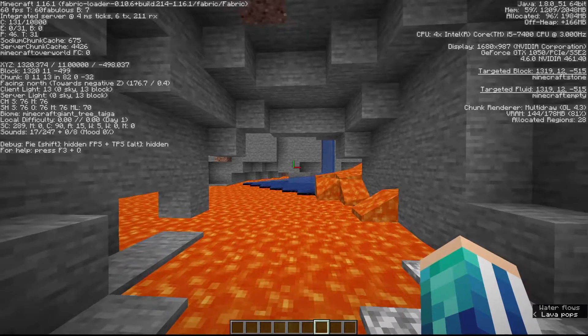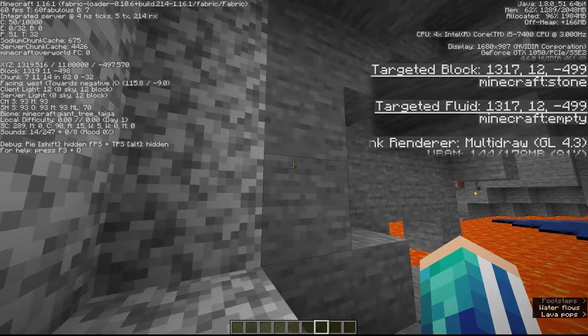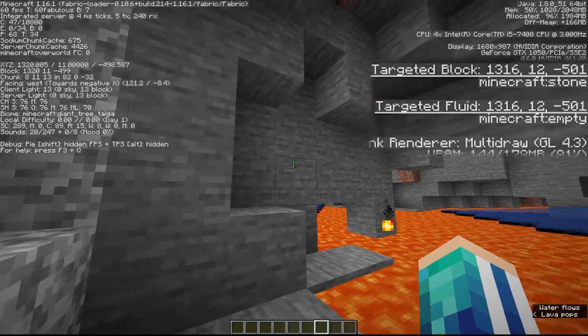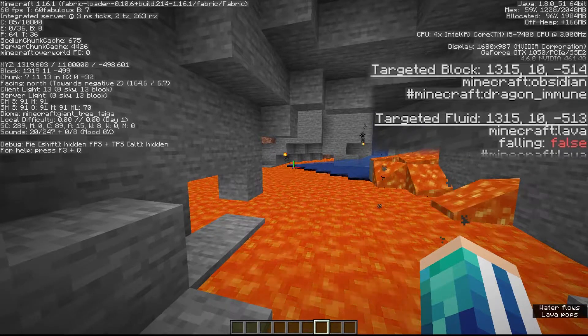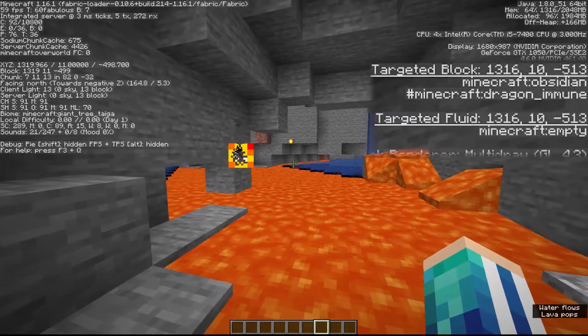Another thing: when you're looking at a block, on the right side you have 'Target Block,' the corners of the target, and the block ID — which basically tells you which block you're looking at. Here I'm looking at stone and I have 'Target Block: Minecraft Stone' and 'Target Fluid: Empty.' This doesn't seem like a lot, but let me tell you — there are diamonds on your screen right now. Do you see them? You don't, but you can using this feature.